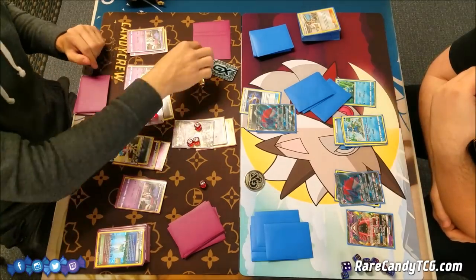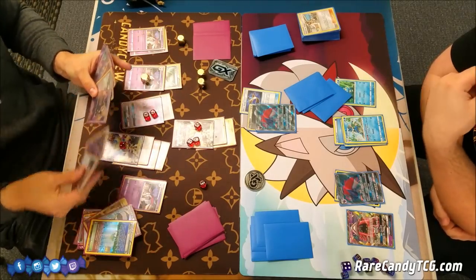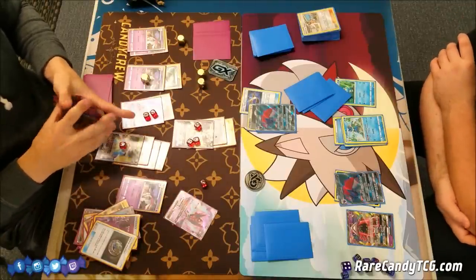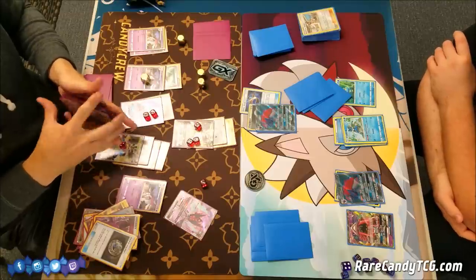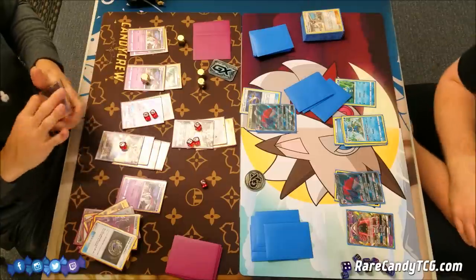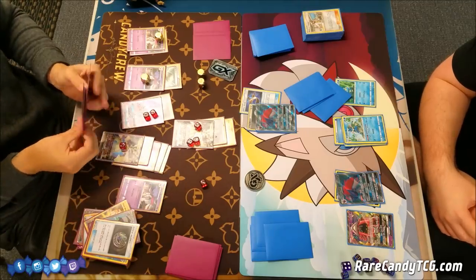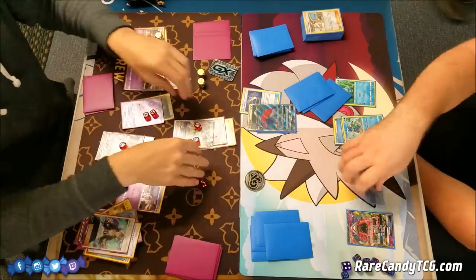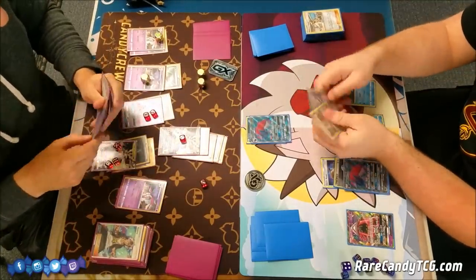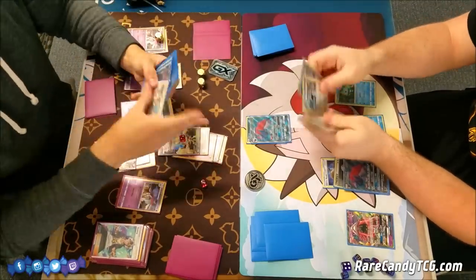He did actually whiff the last basic he needed to take a knockout, so that's actually pretty relevant. Unfortunately this Ultra Necrozma is stuck in the active spot, but I do have Guzma in hand, which helps me get around that. I'm going to grab Dawn Wings Necrozma — typically a card I'd really like to play since it has the Invasion ability, similar to old Keldeo EX from back in the day. But since it's weak to Dark, it's a little scary to bench in this matchup. We can get more Psychic Energy in play and Guzma up this Zoroark GX to take a knockout, limiting Brandon's trades next turn.